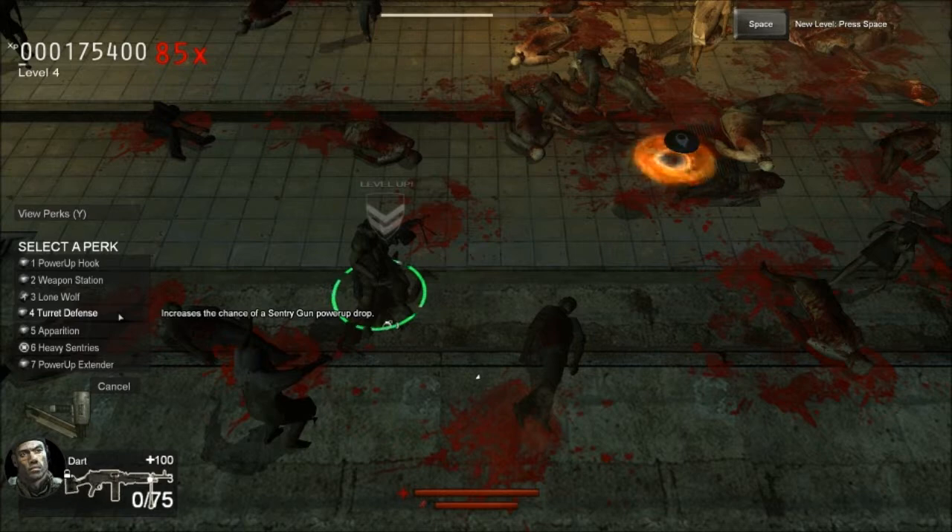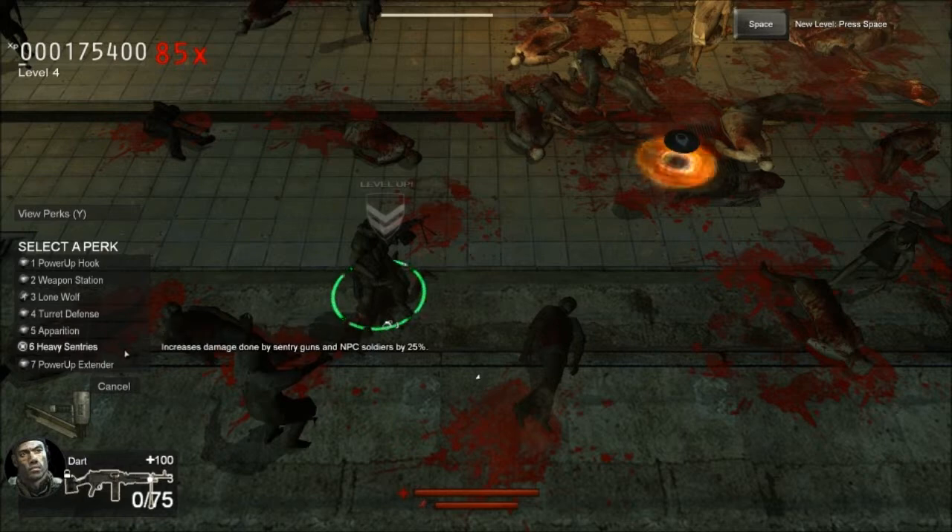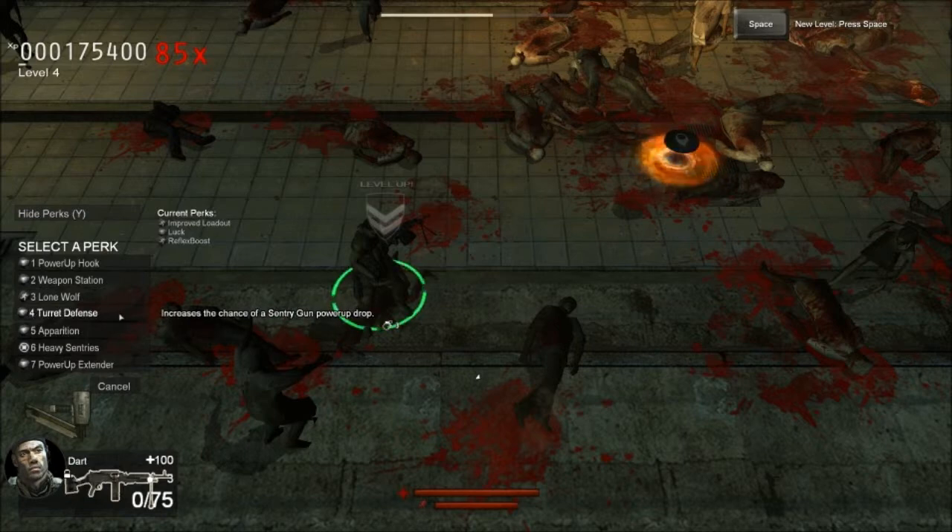Turret Defense increases the chance of a sentry power-up drop. Apparition doubles the chance of a ghost power-up appearing. Heavy Sentries increases damage done by sentries and NPC soldiers by 25%. Power-up Extender extends the time of any power-up by 25%. This is a really hard choice — there's like five good choices. We have improved loadout, luck, and reflex boost so far. Which do I want? Turret defense drop or doubles the chance of a ghost power-up appearing? Yeah, I'll do that.